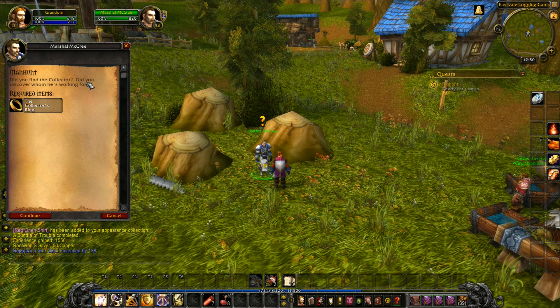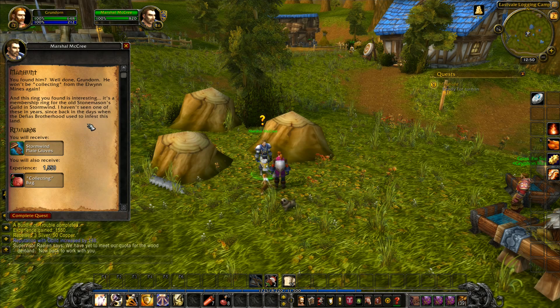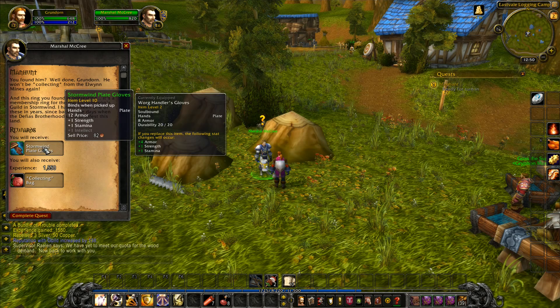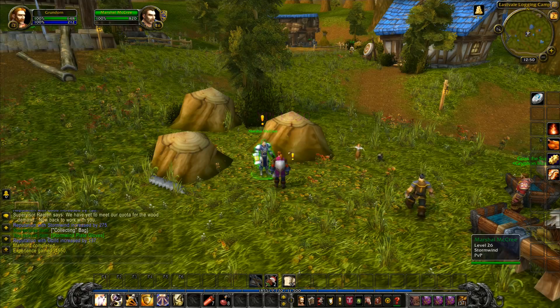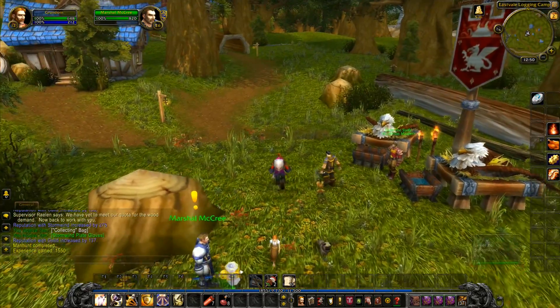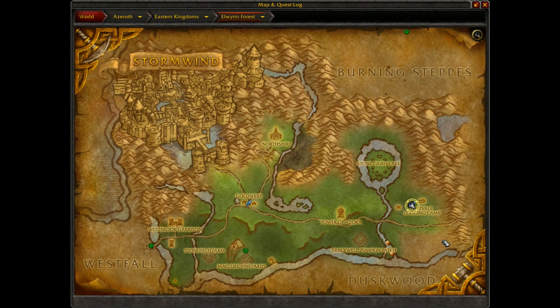One last quest. 'Did you find the Collector? Did you discover whom he's working for? Well done Grundorn — he won't be collecting from Elwyn mines again. This ring you found is interesting — it's a membership ring from the old Stonemasons Guild in Stormwind. I haven't seen one of these in years, since back in the days when the Defias Brotherhood used to infest this land.' We've now got the Westfall quest — and that's it, we have completed Elwyn Forest!